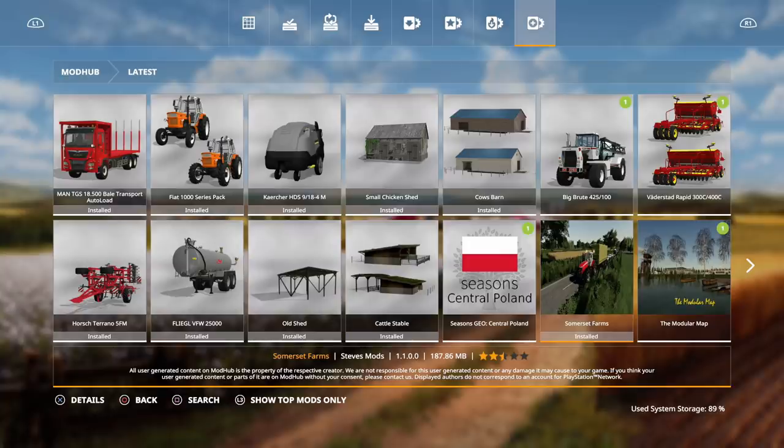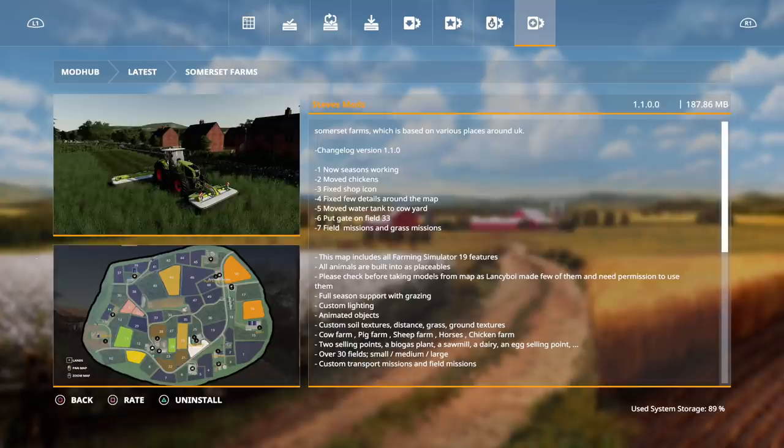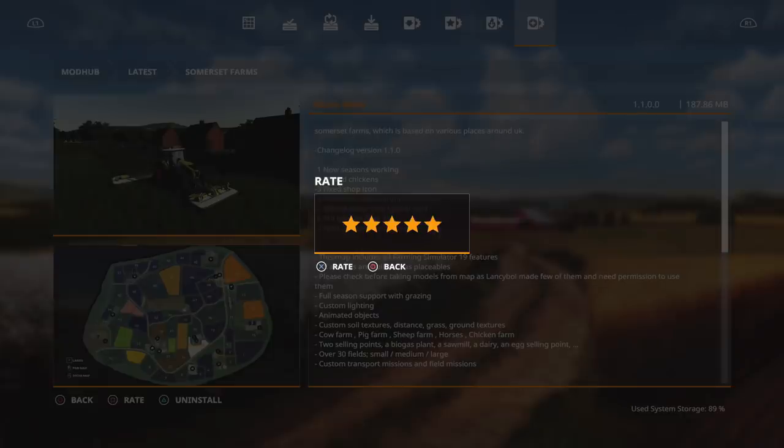Steve always joins us on the live streams and he's making these maps. Let's see if we can hit three stars and about 1,500 votes by end of day — we're at 1,273 right now. Go to the mod section, make sure the map is installed, and click the rate button — that's the X or A button on Xbox, or the square button — and give it a rating.